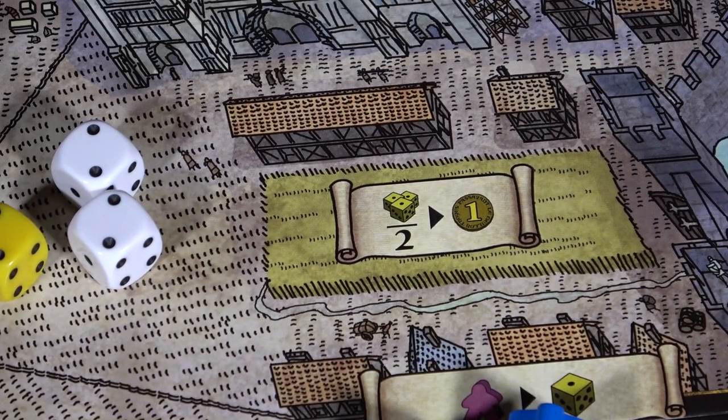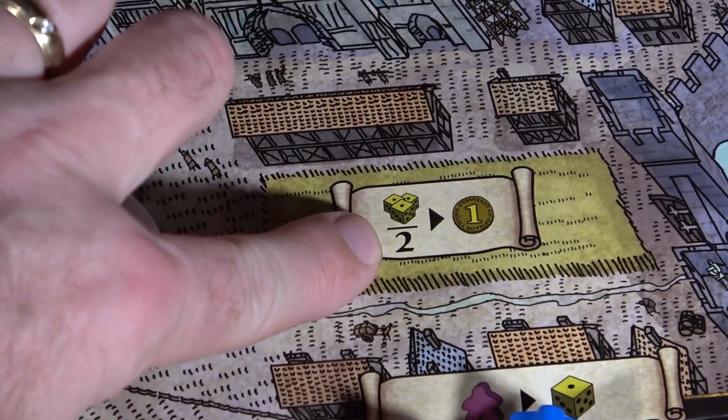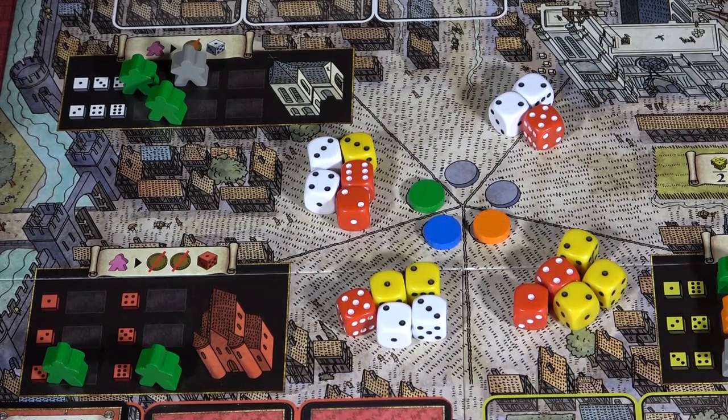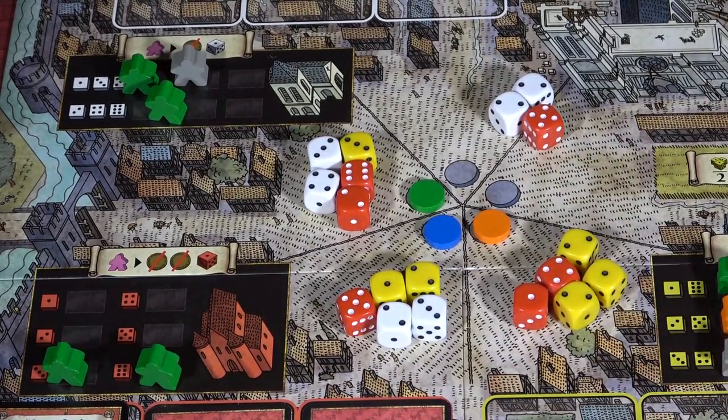One final option is agriculture, the space that always requires yellow dice. You divide their pip value by 2, and that's how much money you receive. Briefly: red card actions are very military-focused including fighting event cards; yellow town hall actions are usually about making money; and white bishopric actions are often about helping construct the cathedral as well as giving special powers.